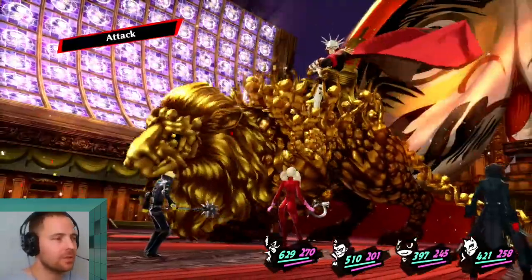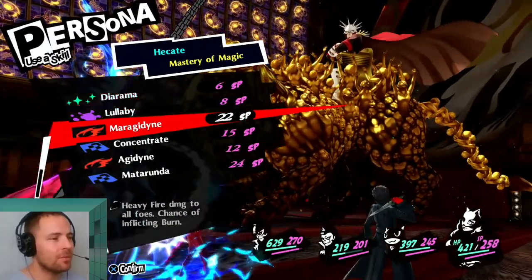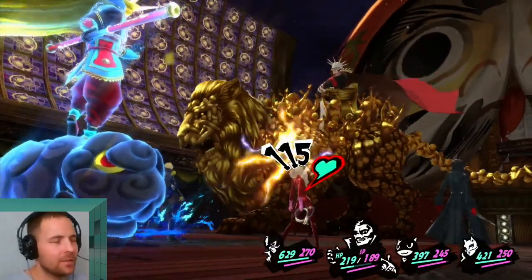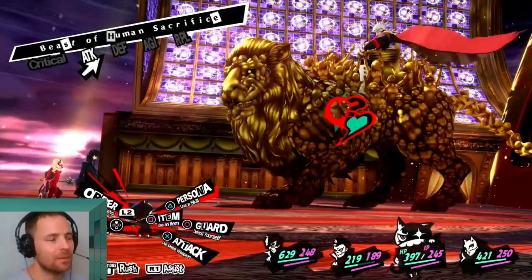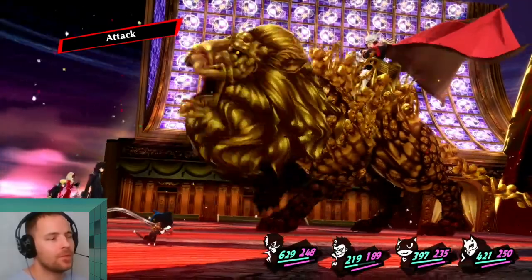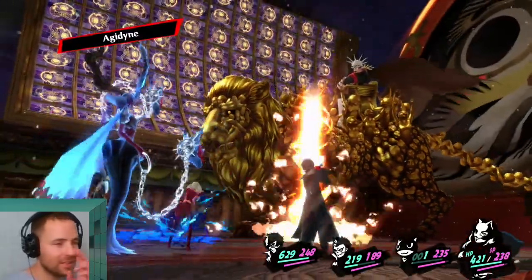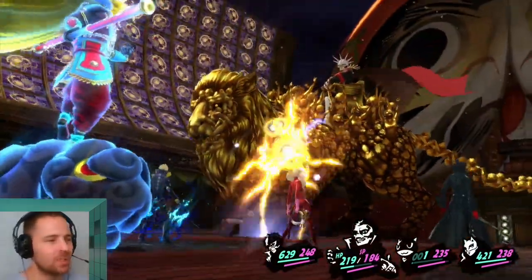He will reflect physical and gun, so just use magic attacks. Don't worry about the debuffs he casts — it won't affect Joker because of the personas we're using. It will affect your teammates, but who cares. They can stand on the sidelines and watch how we do it solo. We're at about level 67 range. Just keep doing magical attacks until he changes his stage.